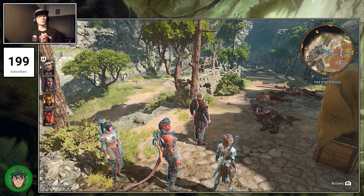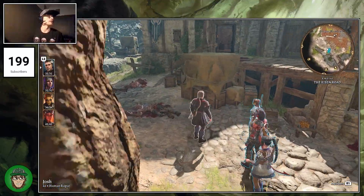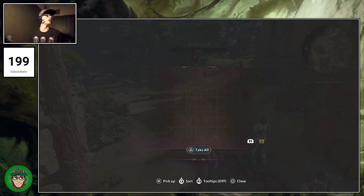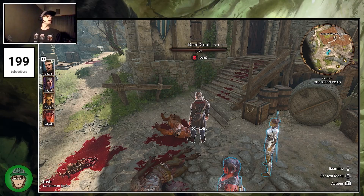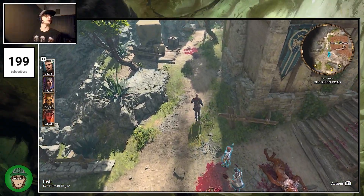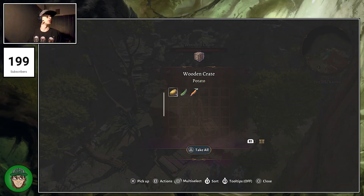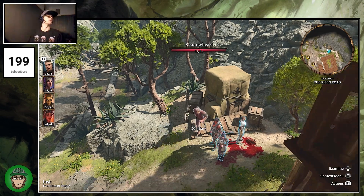Good evening and welcome back to Baldur's Gate 3 in the single-player campaign that we are playing with our current party of Shadowheart, Lyzel, and Karlak. We are literally exactly where we left off last time — we're going to continue on having a look around, having a loot, having an explore. Last time out we had a fight in there and Karlak decided to set fire to a lot of stuff. Anything in this crate? Some food, we'll take that.